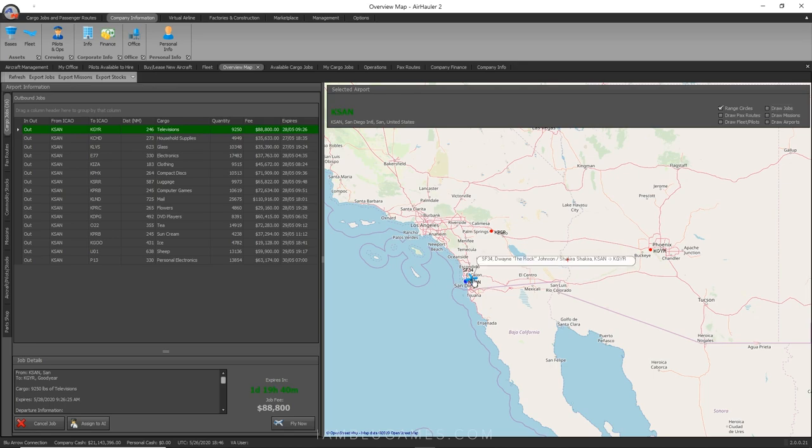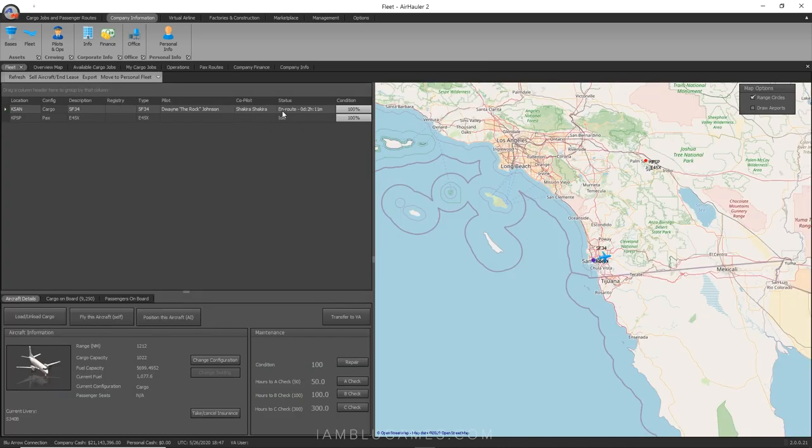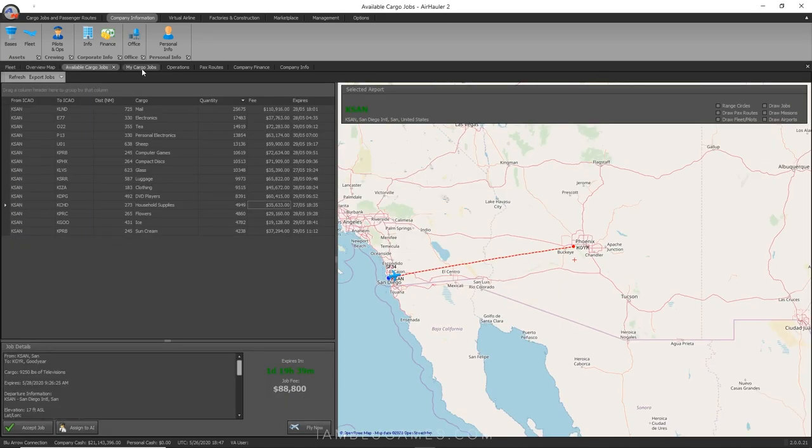Back on the overview map, we can see our Saab 340 now flying — Dwayne The Rock Johnson and Shakira are heading over to Phoenix. On the Fleet page, it shows them in route with about 2 hours and 11 minutes remaining in real time. I could go do multiple flights while they're en route, or hire more pilots and set up more legs.